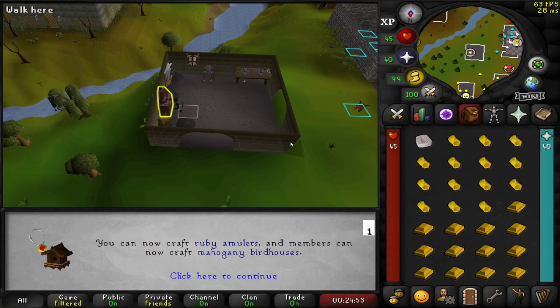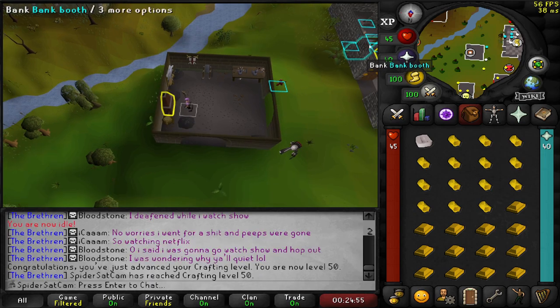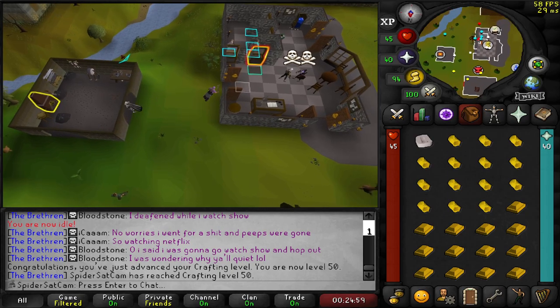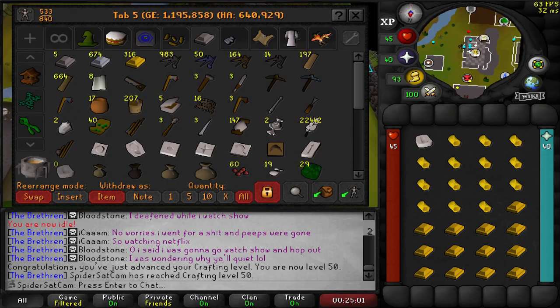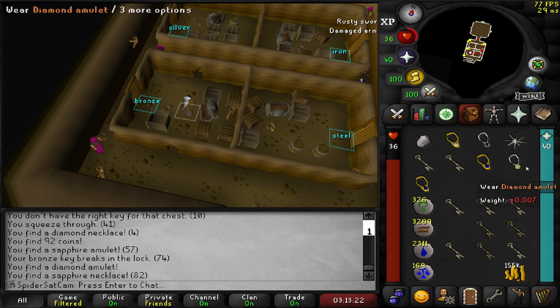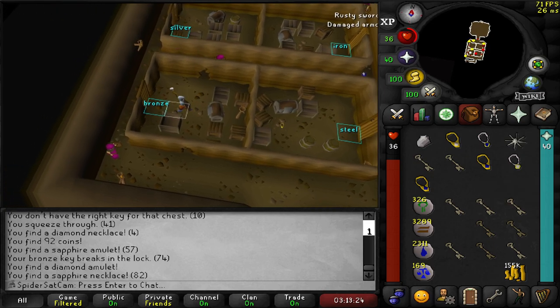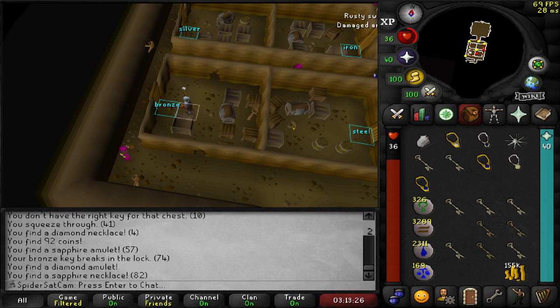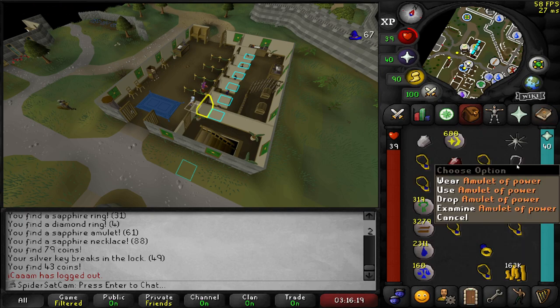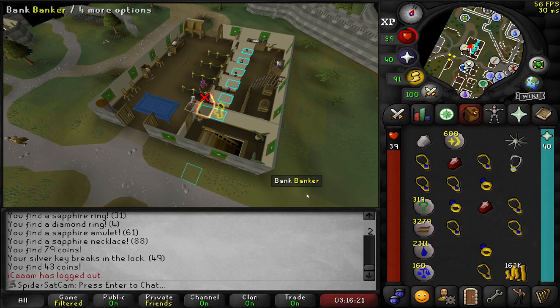Starting off with a crafting level, so we can actually make the next level of birdhouses now, which should get us a few more birds' nests. We can now make that into a power amulet, so let's just go do that quickly. And if we enchant that, there we go, that's going to be our best amulet for a little while.